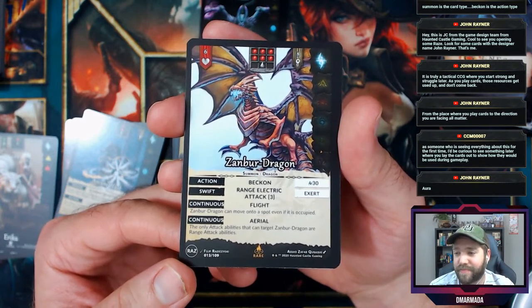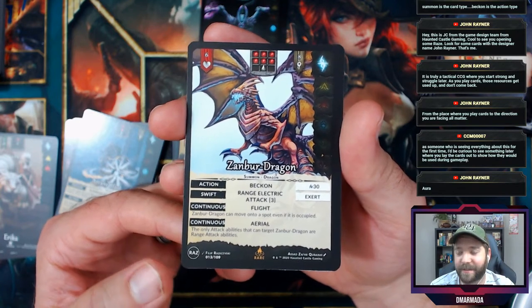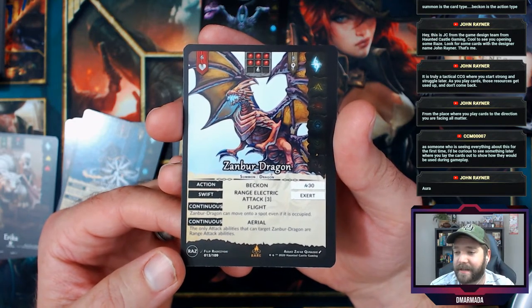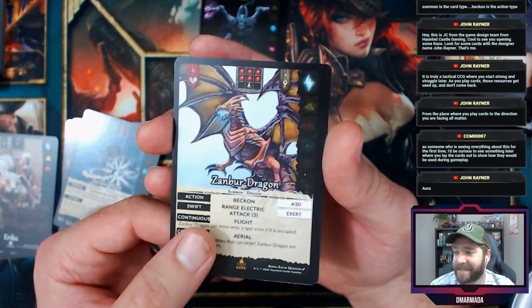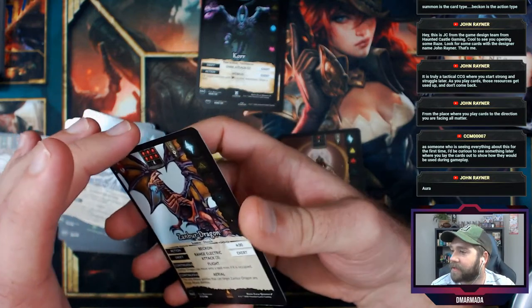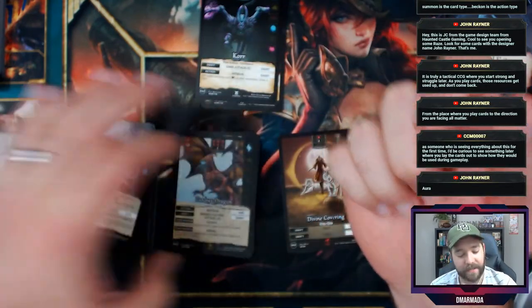He has a range electric attack, you have to exert him to use it. Flight — he can move onto a spot even if it's occupied, and the only attack abilities that can target him are range attack abilities. Pretty sweet. Someone suggested it would be cool to lay out the cards to show how they'd be used during gameplay — yes, keep your eyes peeled.